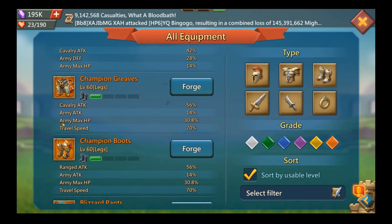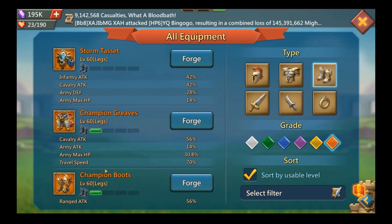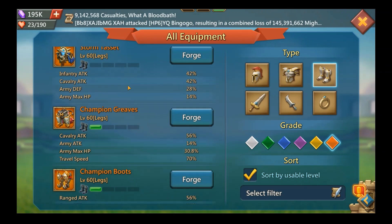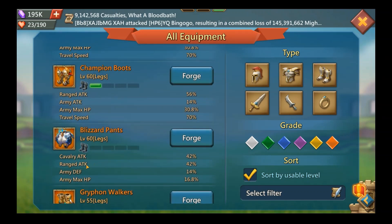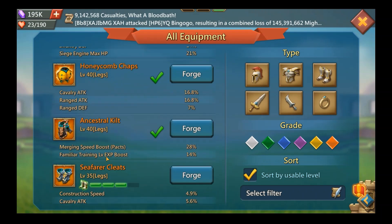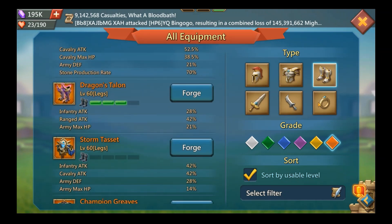The Blizzard Pant is also top tier and slightly better than the Tassets, but it's really hard to level up from the Arctic Flipper, so I wouldn't suggest going for it. My suggestion for free-to-play is to build the Champion boots — even a blue Champion is better than a purple Tassets or Dragon's Talent. That is where I'd suggest putting your one Champion piece.